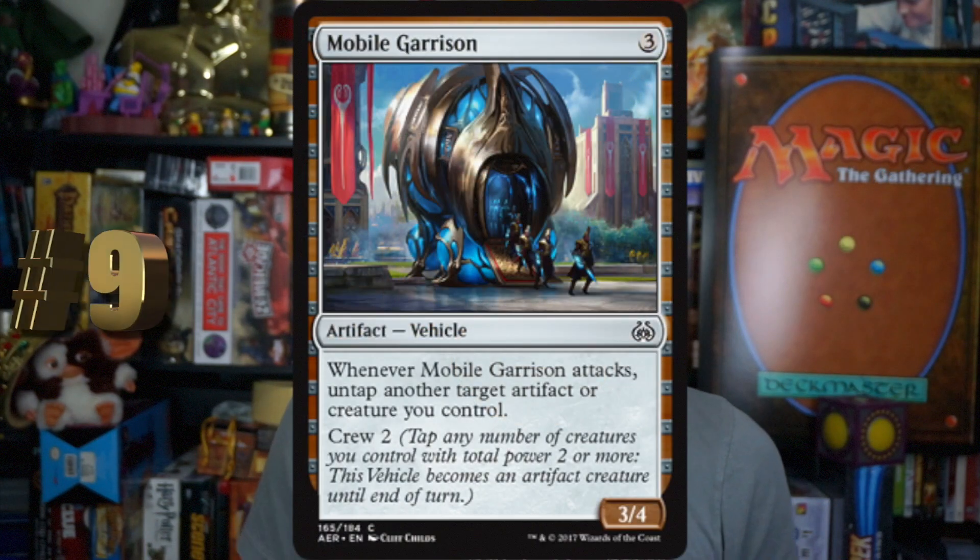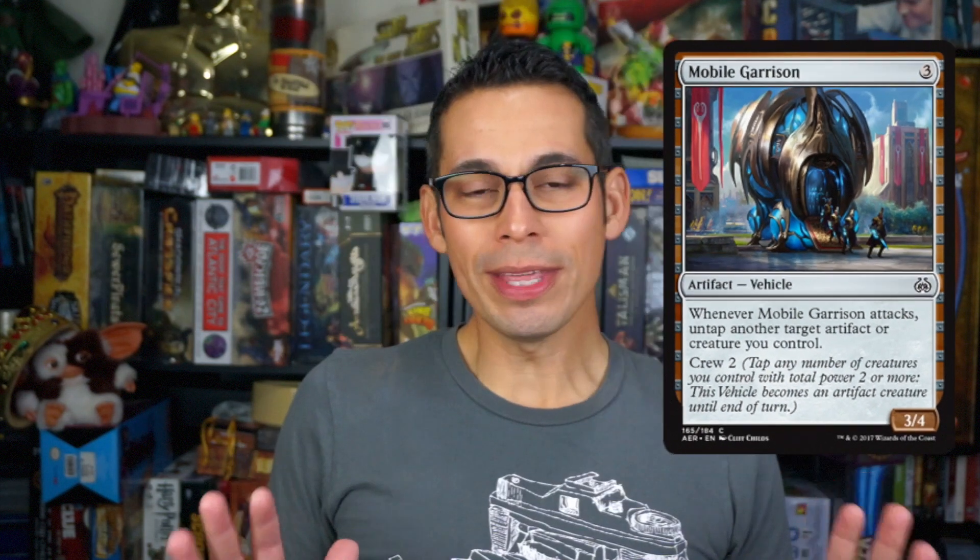Number 9, Mobile Garrison. Three mana for an Artifact Vehicle. It's a 3-4. Whenever it attacks, untap another target Artifact or Creature you control. It has Crew 2. Three mana for a 3-4 vehicle with Crew 2 — you're not really trading up that much. But that ability of untapping an Artifact or Creature whenever it attacks, I kind of like that. I feel like there's some shenanigans you could probably do. Maybe it's good. Maybe it's horrible. Probably horrible, but I like it.